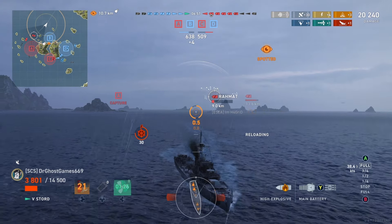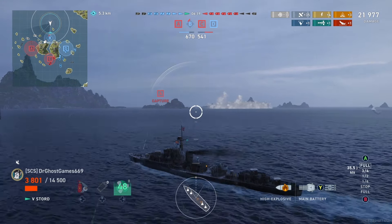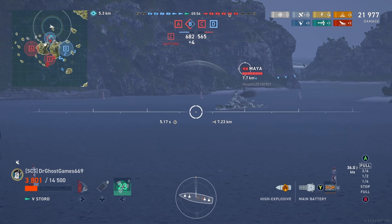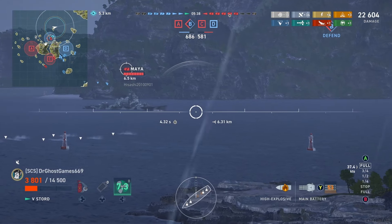These ships only have HE — no AP — which is the case for the tier 4 as well. That's usually fine since you're using HE 90% of the time anyway, but it does mean you lose the ability to citadel broadside cruisers in low-tier lobbies. In other destroyers like the Farragut, I've gotten 10 to 20 citadels off cruisers by loading AP at close range when they go broadside, but you won't have that option here.